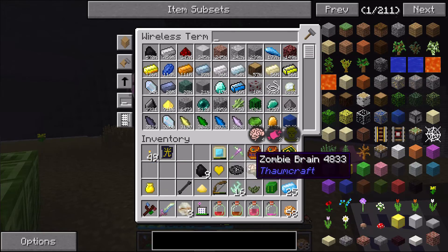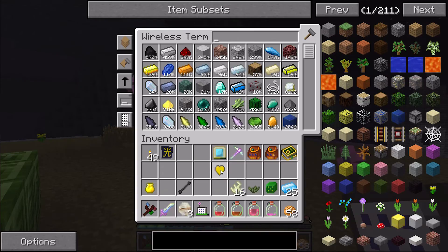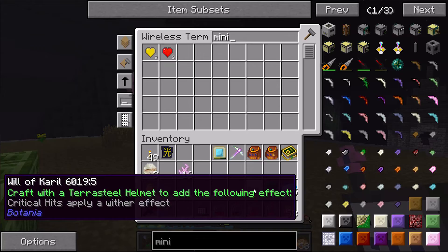Let me clean up the loot and get rid of some of the useless stuff. We got another miniature yellow heart — we should probably use these because we've been accruing them but haven't actually used them. We got a couple of runes of sloth, twice the amount of Gaia spirits which is really cool, and we have a Will of Kirill.